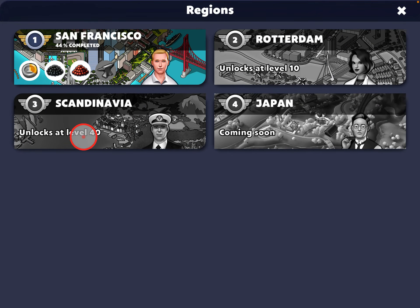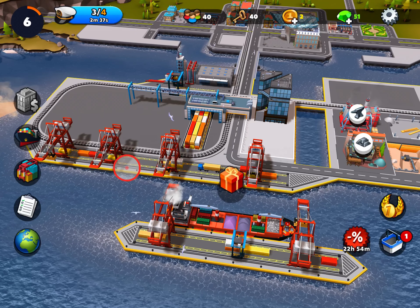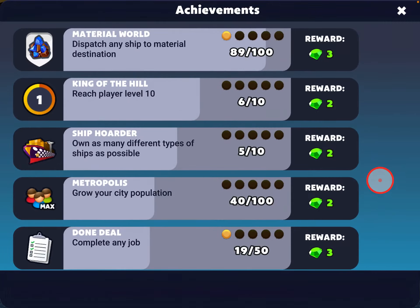This is a selector for the regions. There's only one region that I have unlocked, and I'm 44% through San Francisco. Rotterdam, Scandinavia, and Japan will unlock at higher levels, so I haven't got there yet — I just started playing this. On the right side here, as you get to certain achievements you will unlock these things and get bonus gems. And if you want to watch an ad, you get a double reward — this is pretty standard in Pixel Federation games.